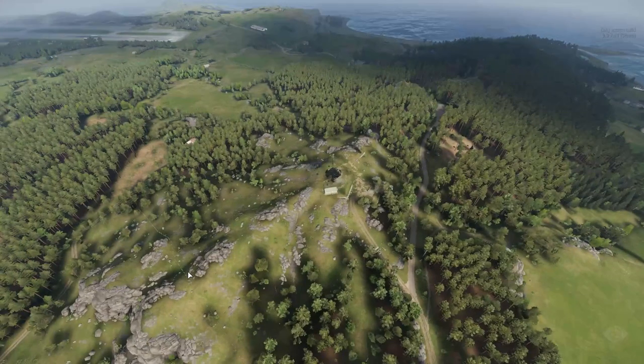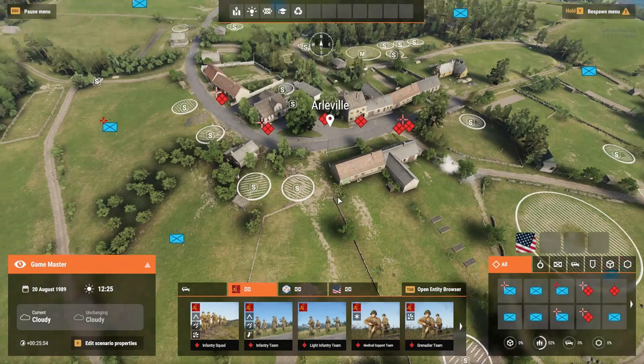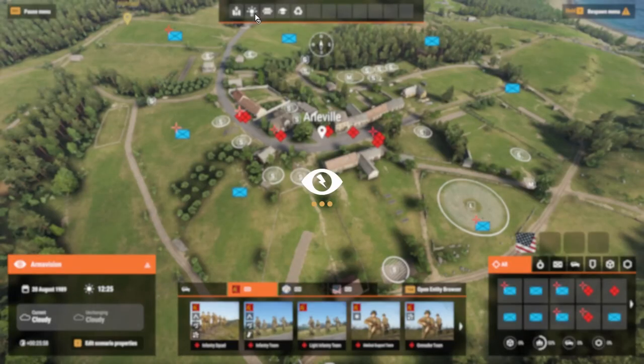Moving from here, we can head to a more populated locale, the town of Arvo. This small town is located in the center of vast fields in all directions. It sports several build points, allowing it to be a locale of tactical value.